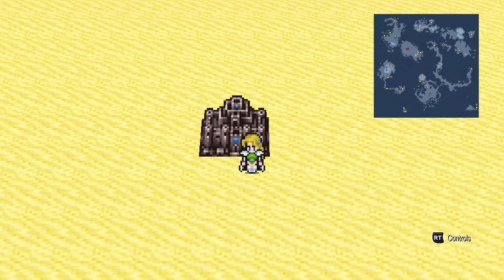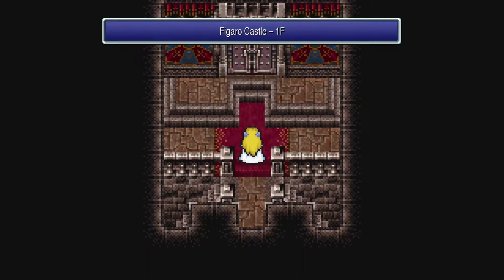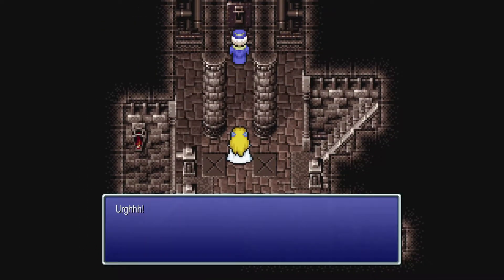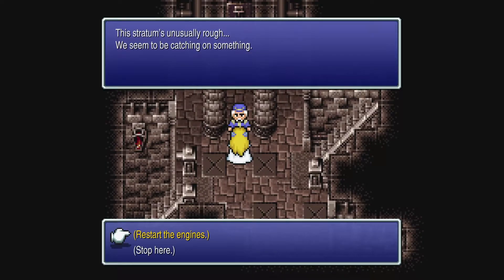Hey everyone, Koopo here and welcome back to my Final Fantasy VI Pixel Remaster playthrough. In this episode, we are going to make our way to Narshe, go through the Narshe Caves, kill some more dragons, pick up some more magicites and pick up a new character as well — the final character actually. After today, we will have all the characters we need and move on. There are also a couple of iconic Final Fantasy enemies we will run into today.